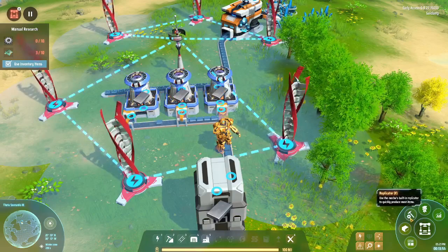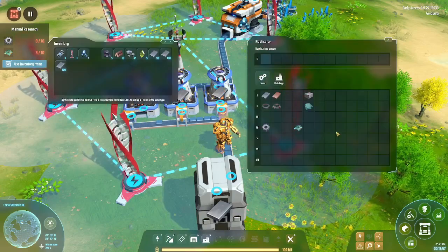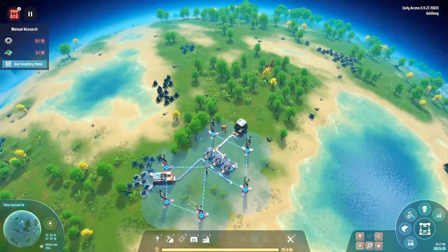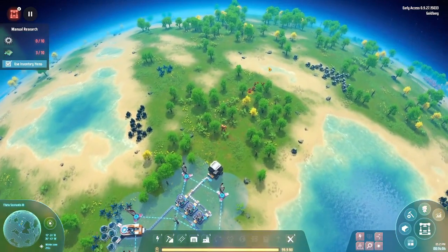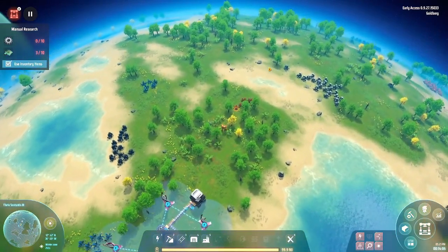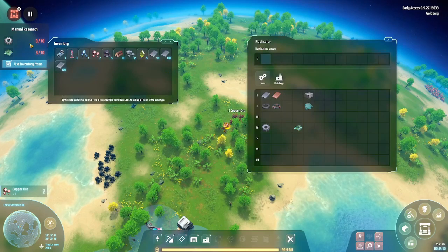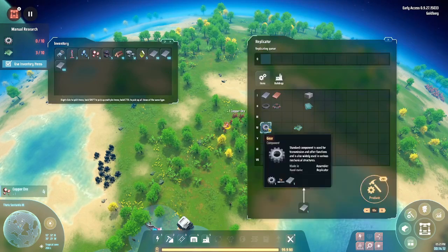What do we need for this? Copper - here it is. We will mine the copper and next get iron. Wait - do we actually need gear for this? I can't make 291 of these right now - I'm making 10 of them.